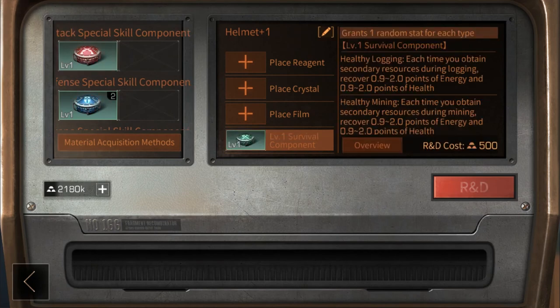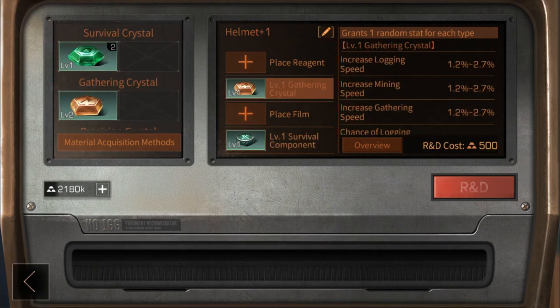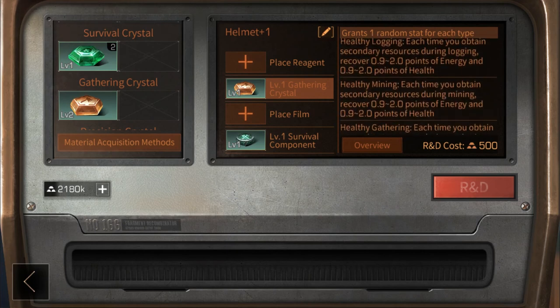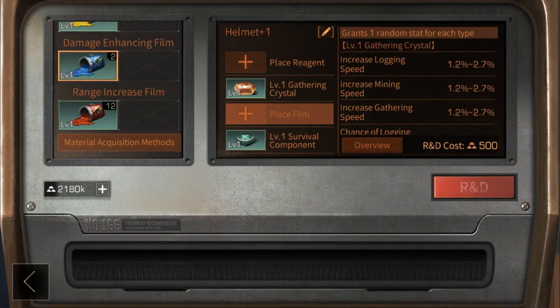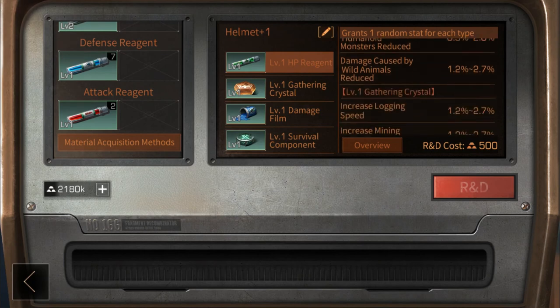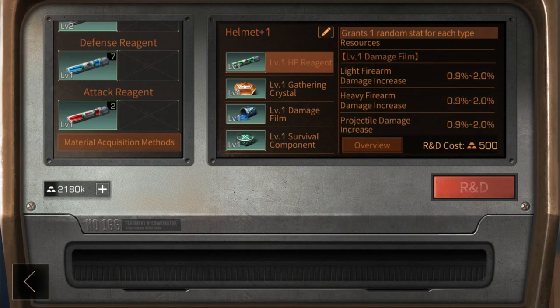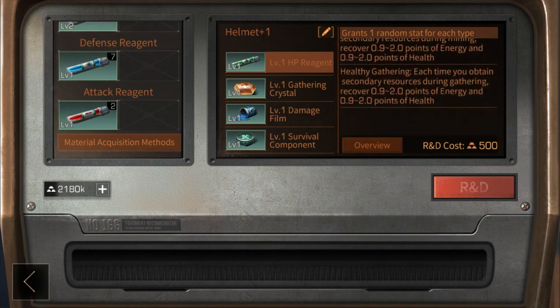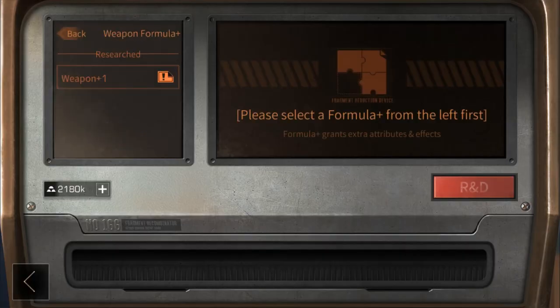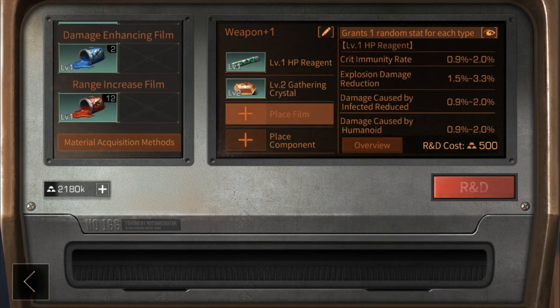Components behave differently when slotted into different equipment pieces. Starting with a survival-oriented build — it can farm indefinitely as long as hunger is managed. High warmth regen, increased resource collection rate, and crit rate combined with regenerating health every time you harvest a resource will ensure a comfortable farming experience. There are more builds and combinations to be mindful of, which will be discussed in a later video.